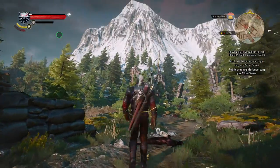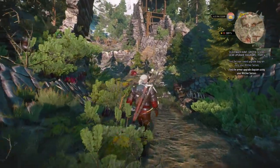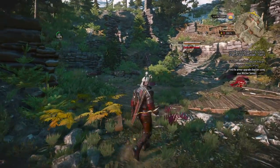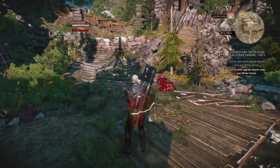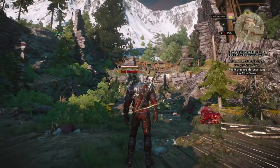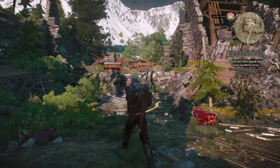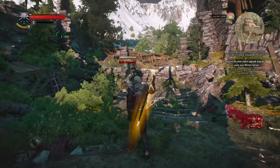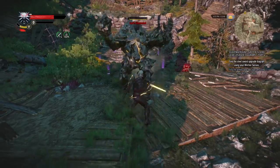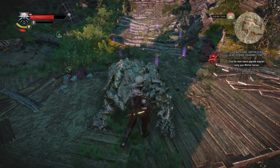Next up is the armor diagram - actually I wanted to go to the steel sword diagram first. The armor upgrade diagram doesn't have a marker anymore; it's the steel sword that's bugged. Never mind - just gonna kill this earth elemental first. There we go, some crit kill hits in, and taken care of.